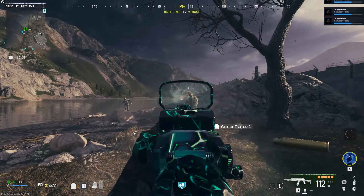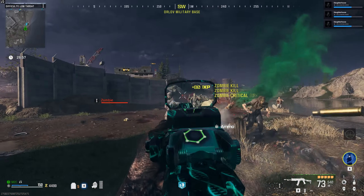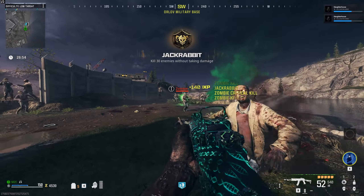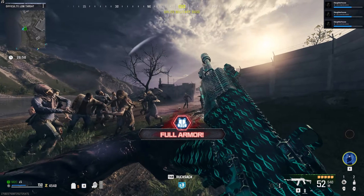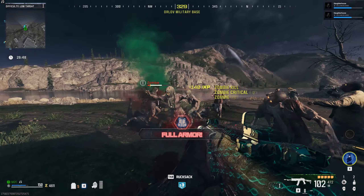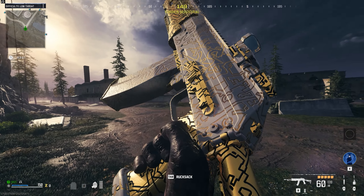If you're having trouble leveling up, stand by an exfil site and repeatedly call for evac but don't actually get on the chopper. This will cause an unbelievably stupid amount of zombies to spawn in while the helicopter approaches. After the helicopter flies away you'll have a 60 second cooldown before you can exfil again. Literally just repeat this until the end of the game and you'll have the gun pretty much maxed out.